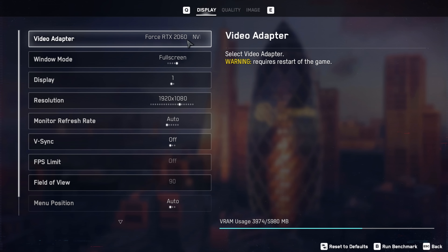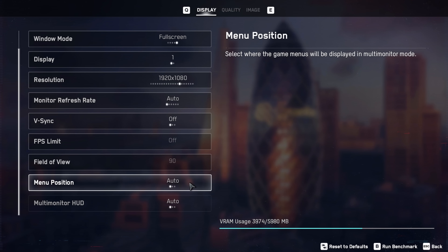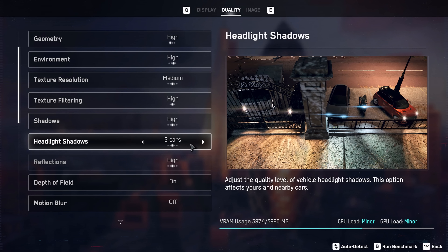It's a custom mix of medium and high settings. I've ramped the field of view up from the default 70 to 90 degrees, as that's how I play and find it personally more comfortable. And I've turned off motion blur, because gross.